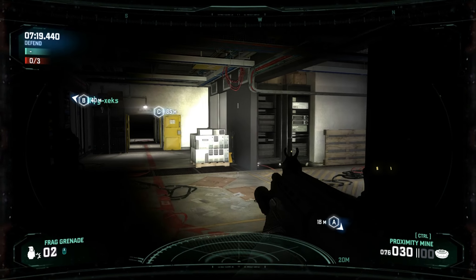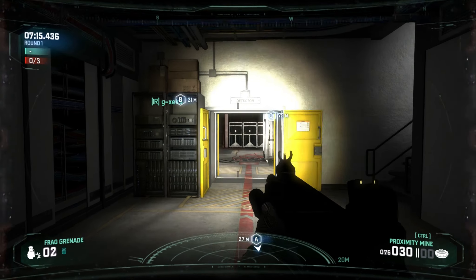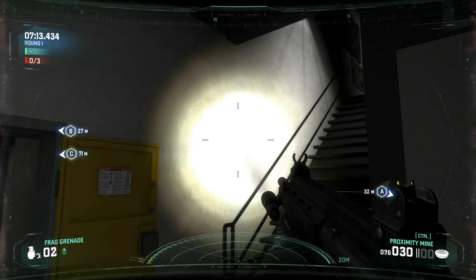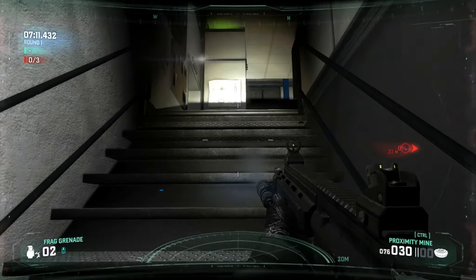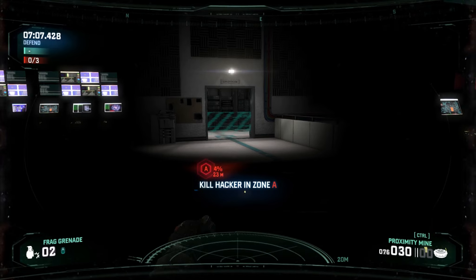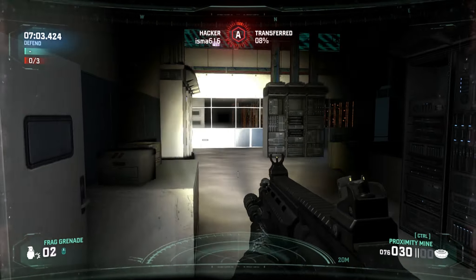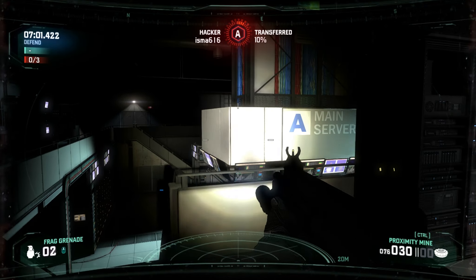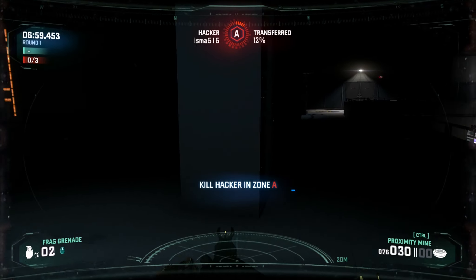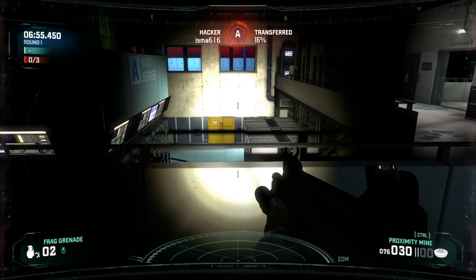We're doing a pretty good job locking things down - they're being shut out at this point. I'm running a pretty solid patrol between A and B. My teammate, I believe, is over there in one of the hallways between B and C, so we're split up nicely. With the Blacklist SVM style when there's four on four, there's a lot of fast-paced action, it's real intense.